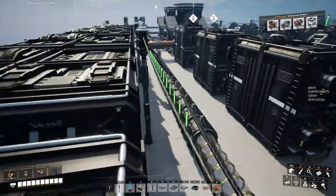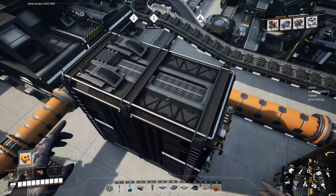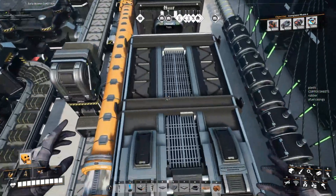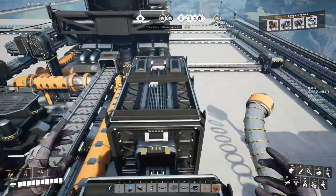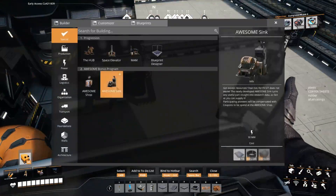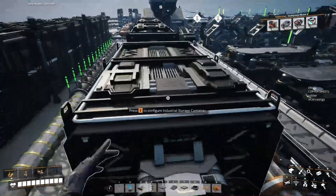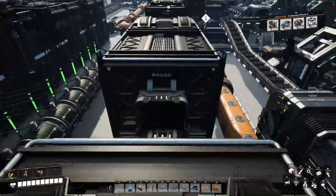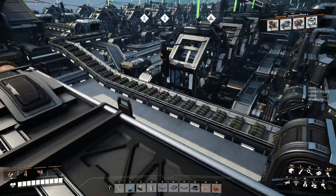I'm gonna clean up my mess because I've got boxes — an astonishing amount of items. I know what I'm gonna do — just to make it easier for myself. We pretty much completed this tier — the fused modular frames. And I'm very glad I did it.